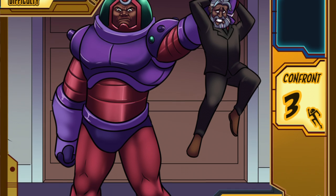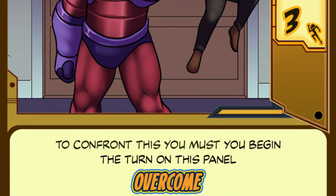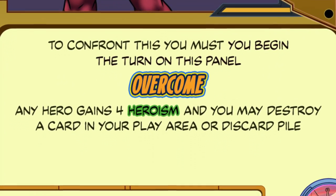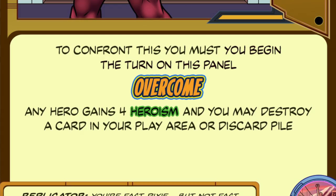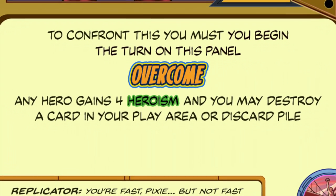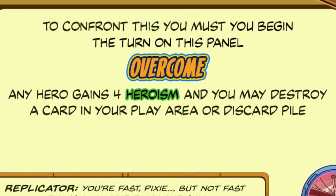While both Old Lady Up a Tree and Autograph Signing are simple to overcome, cards like Hostage Situation are a much trickier feat. It requires three speed, and you also have to have started your turn on that panel, making it a significantly larger tactical cost to rescue the hostages. However, the reward is correspondingly larger, giving you significant heroism and also destroying a weak card in your deck, giving you better odds of drawing your best cards in later turns. While card destruction isn't incredibly prevalent in Union City, city cards are a great way of accomplishing this, and many of them have the ability to destroy cards as a reward.